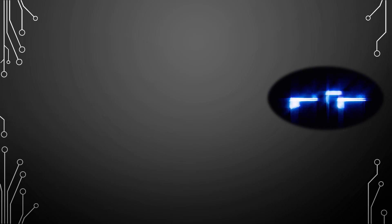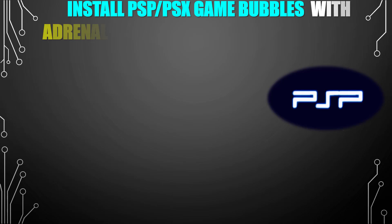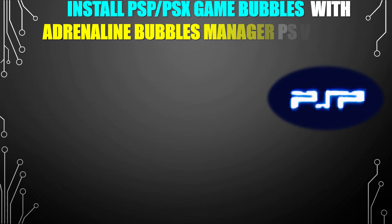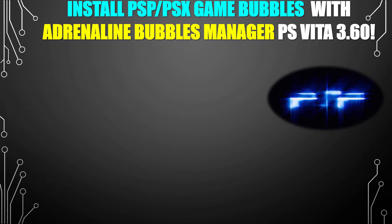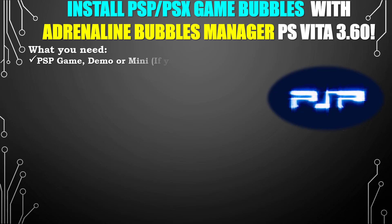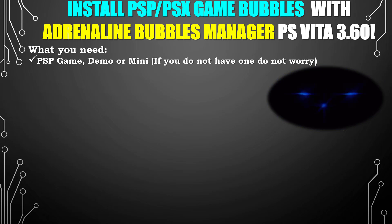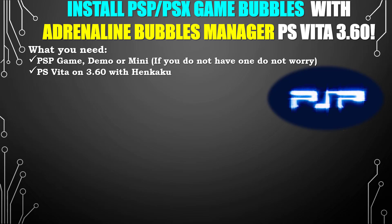So what do we have today? We're going to be installing PSP game bubbles with Adrenaline Bubbles Manager for the PlayStation Vita on 3.60. We will need a PSP game demo or mini — if you don't have one, do not worry. We will need a PlayStation Vita on 3.60 with Henkaku installed.